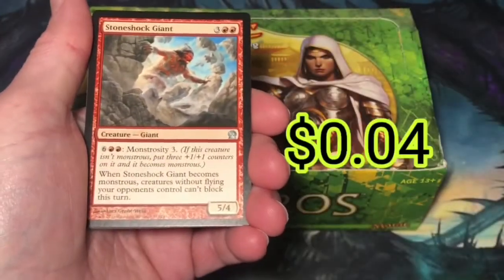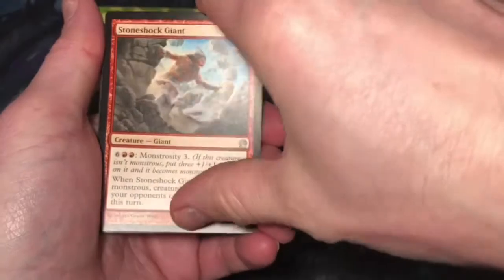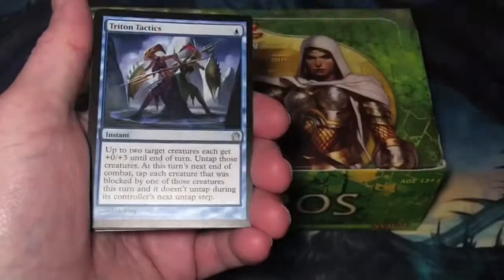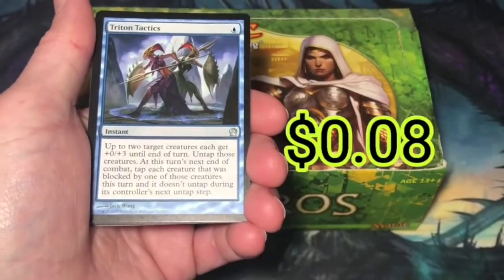First uncommon is Stone Shock Giant. Glare of Heresy. Triton Tactics.